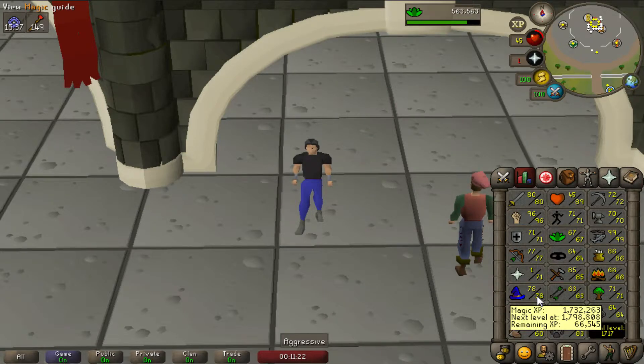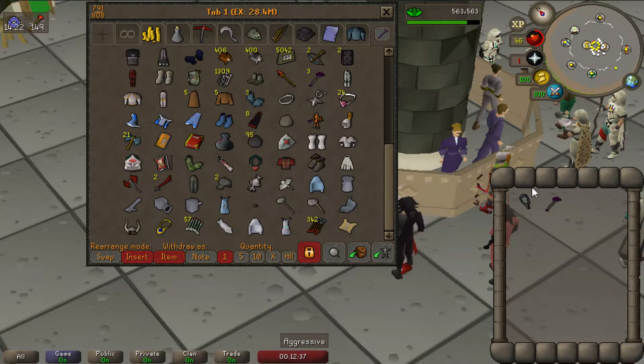I figured the best way for me to train magic right now would be to burst Maniacal Monkeys. I unlocked them while doing the Monkey Madness 2 quest. So I'll just have to gear up with the best magic gear we got.